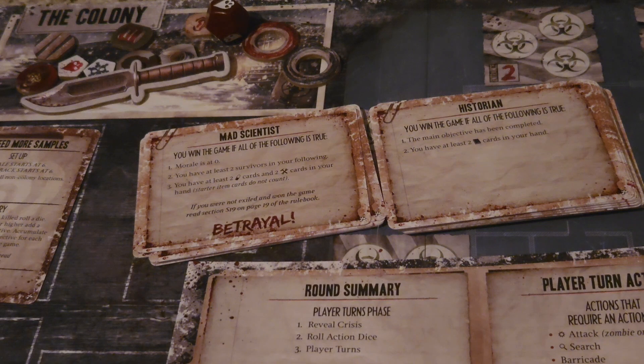You're going to take the entire secret objective stack and separate it into two different piles: one that's just normal secret objectives, and others that say betrayal at the bottom. You're going to take the secret objectives without the betrayal option, take two at random for each player, and then shuffle in one betrayal card.